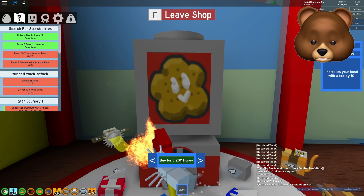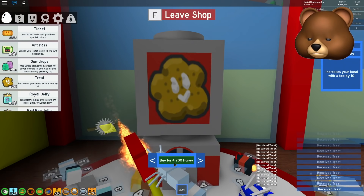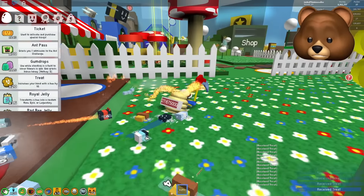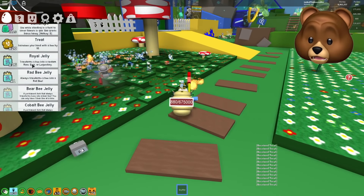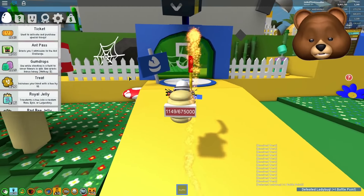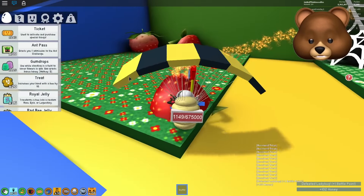For this lesson: feed 20 treats and five strawberries to your bees. In addition, raise one bee to level five and five bees to level four. We need 20 treats — this is going to get so expensive. She gave me some. Good thing I didn't just keep going. Now all we've got to do is get some strawberries. It's really cool knowing that certain bees like certain treats more than others, and we can possibly get them gifted that way — so I don't have to use Royal Jelly, I can just use treats. I wonder if Royal Jelly gives a better chance of gifted than strawberries and blueberries.